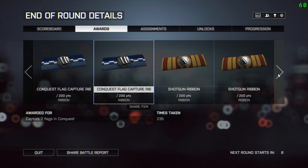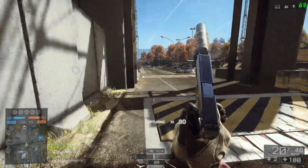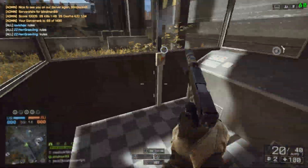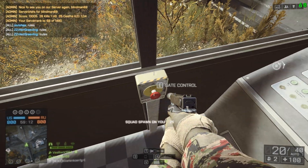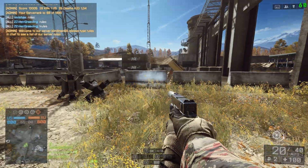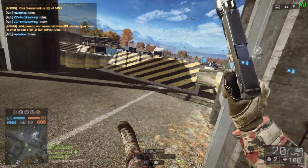At the end of the round I got my two shotgun ribbons, and this is the right gate. This is the gate you need to open or close — as you can see, the barriers go up or down. It's basically a tank stopper.